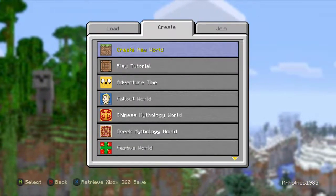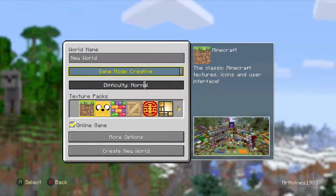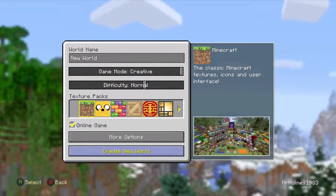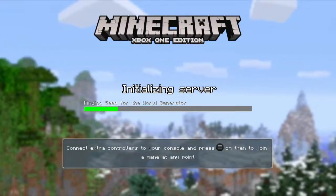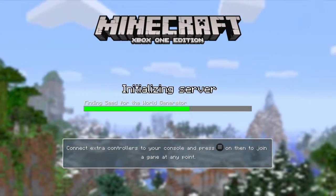Alright, so we are going to go to the creative mode. Let's start the game and just let it download for a few minutes, then we'll get right into it.